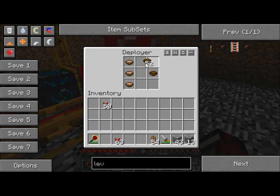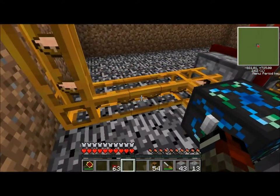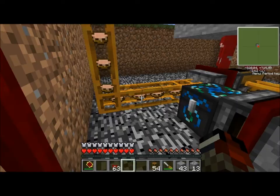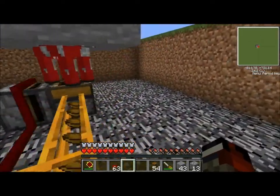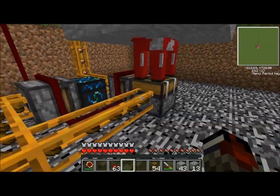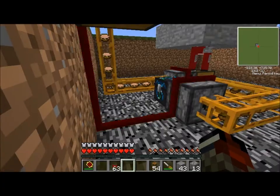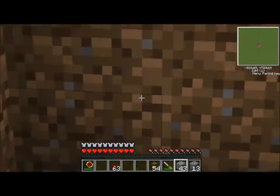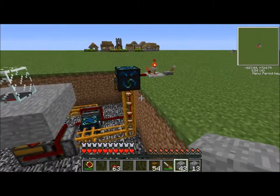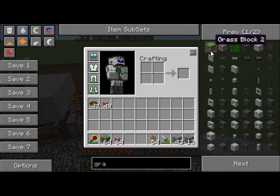This is a common problem, but what you need to do is, once you do that, you should just be able to fill it up again with bowls and it should start working properly again. It's really common to have empty bowls come out as well, but if you just start with the first slot empty, it's going to fill up the eight bowls already in there, and then give you empty bowls out — but then just fill it back up with bowls and the mushroom soup will start coming back out, and it should work.